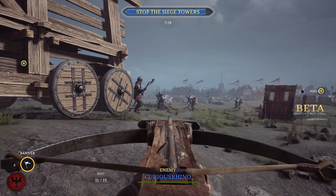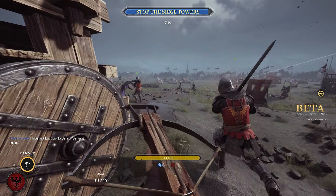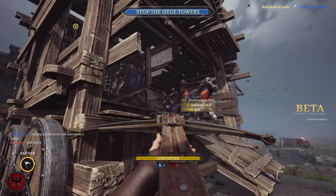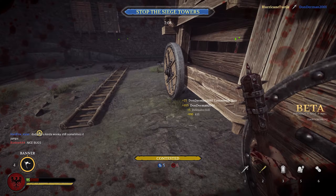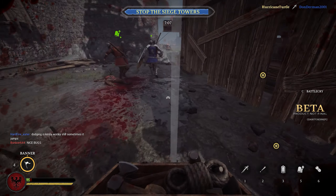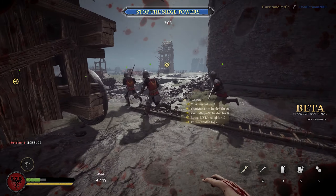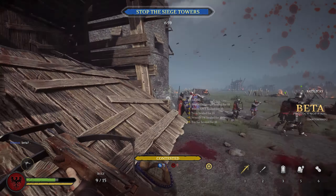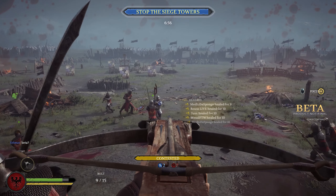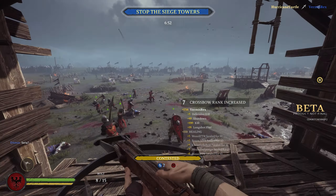In my preference I prefer the crossbow, because you're a bit more able to deal with medieval knights and the heavy people that are probably going to kill you up close. Archers and men-at-arms don't really scare me in melee combat because it's a little bit easier to whittle them down. As an archer you don't have much stamina to fight back, so you kind of want to utilize what you've got to kill enemy foot soldiers.